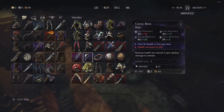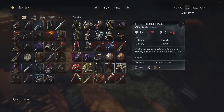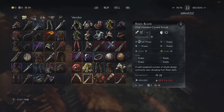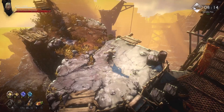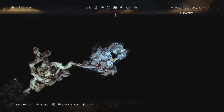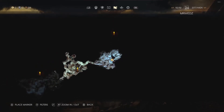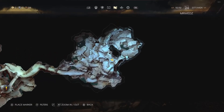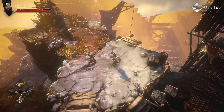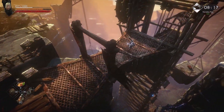Hey guys, it's Wes. Today I'm going to show you how to unlock Fenley, the best vendor in the game, as well as the crane puzzle, which is probably one that's going to give a lot of people issues. In order to get to Fenley, we're going to start here and then make our way down to the elevator.